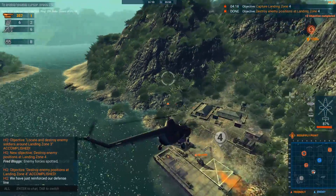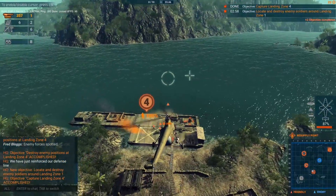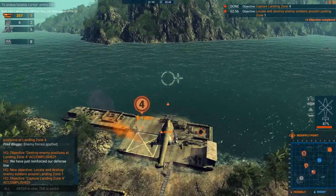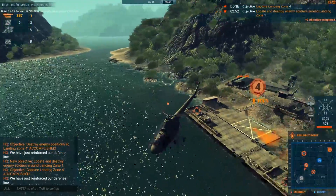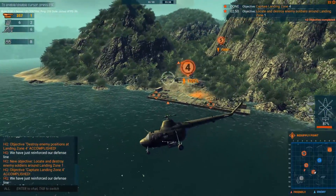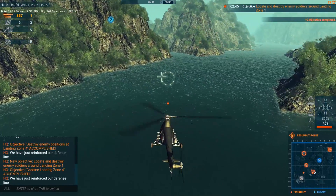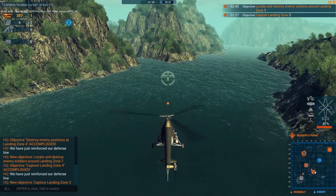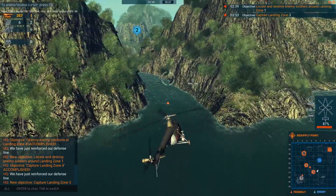There is one more setting in the match setup: regular or hardcore mode. In regular mode, should you lose a helicopter, there is a timer that ticks down, and when the timer completes you get a replacement helicopter and can continue flying. In hardcore mode, if you lose a helicopter it is not replaced. You go into the match with three helos, and if you lose all three in hardcore mode, you're out.